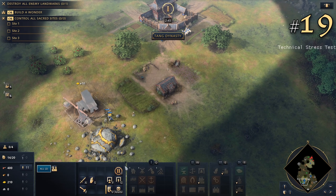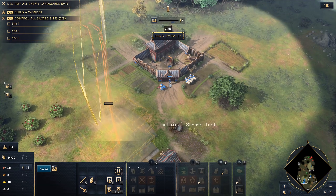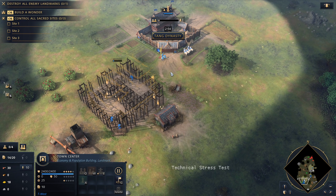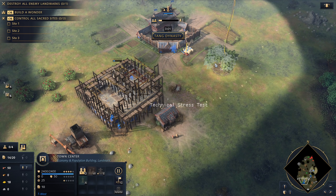19. How do we advance to the next age? Different civilizations have slightly different mechanics, but in general, we need to construct landmarks with villagers instead of researching a technology at the town center. Each landmark has a unique bonus or ability, and there's a choice of which landmark to construct when going up. Adding more villagers to construct a landmark makes us advance more quickly.